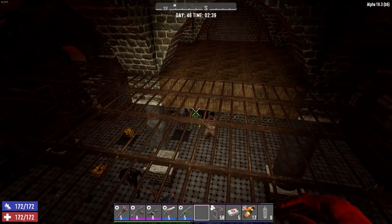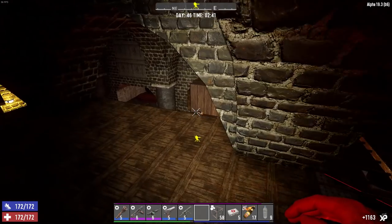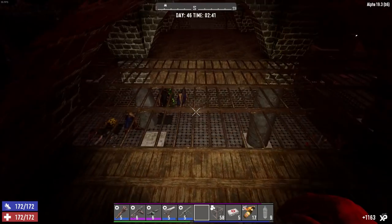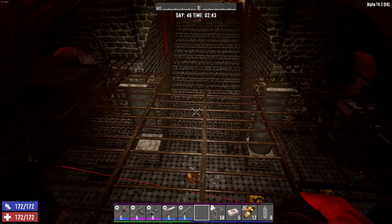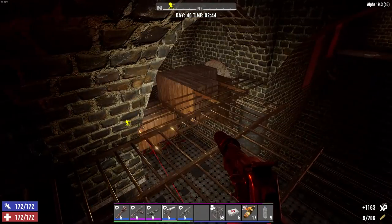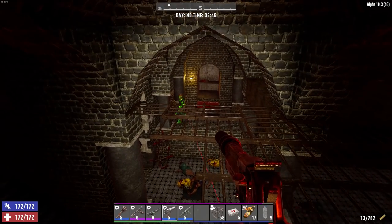I do miss the Junkie from Alpha 18 — he was so much better than the one in Alpha 19. He was all like pew pew pew pew pew. I got my robotic skill all the way up and I got the extended drum mag on him so he can hold a little bit more. But still, it's just like pew pew pew pew. I miss the Gatling gun sound from the last one.